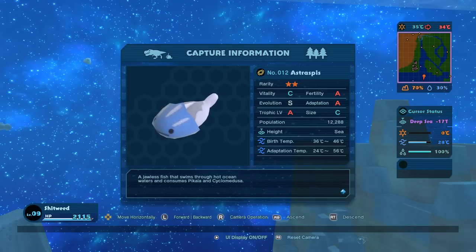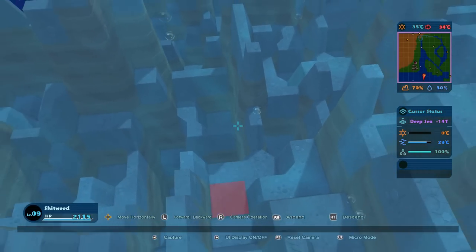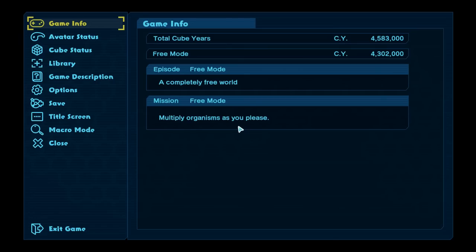This crazy-ass terrain, it's very difficult. Oh wait - I see you now! Now that I have a first person view - yes! We captured it! What is that? We do have the jawless fish! The Astropis! That's what we needed! Look at that little derpy bastard - he's kind of adorable. He actually reminds me of Slime Rancher. This is the thing that consumes Piccia and Cyclomedusa. Now that we have some of those, we actually should be higher up on the tech tree. Let's go check that out.